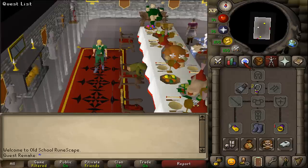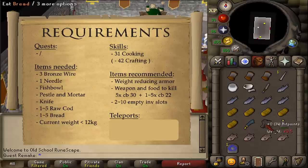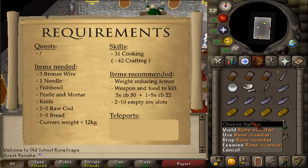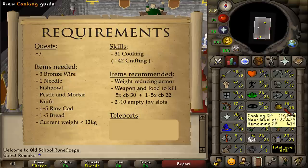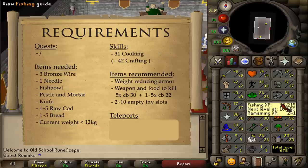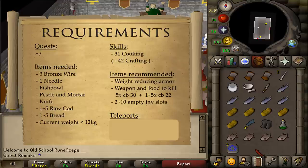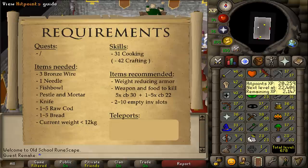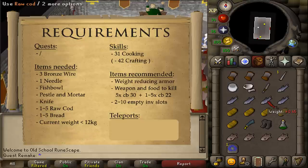For recommended items, bring some weight-reducing gear, food, armor and a weapon to kill five monsters of around combat level 30, as well as a combat level 22 monster you will need to defeat between one and five times depending on your cooking level. You will also need between two and ten empty inventory slots. If you have 31 Cooking, deposit your cod and bread in the bank as you only need them at the very end.